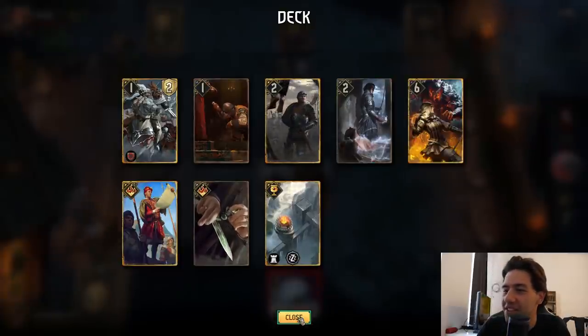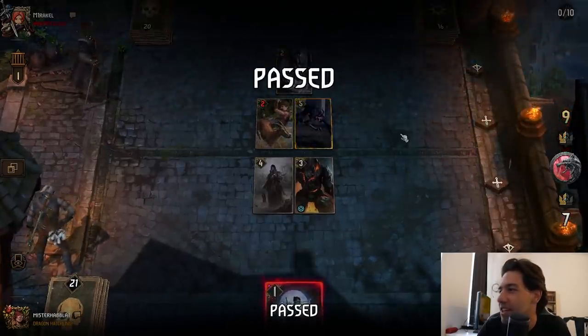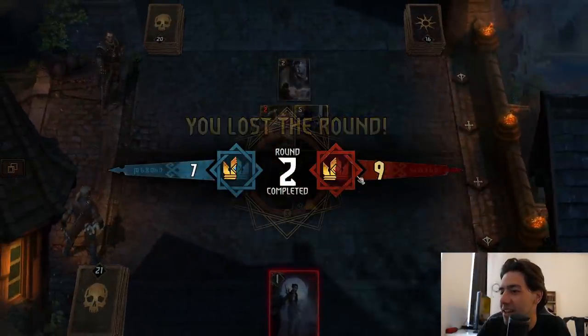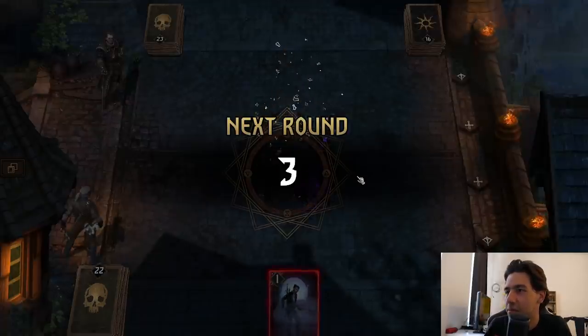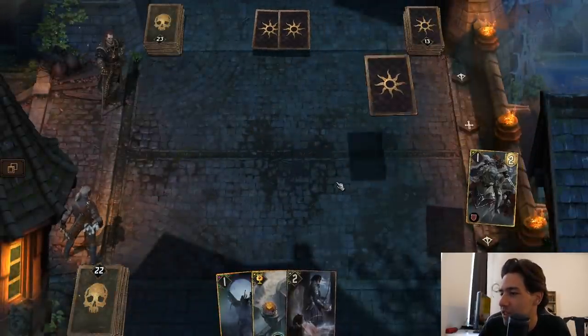He goes Jhin. I mean, I would've won anyway, right? It's an easy win, but being able to just have double Assay with this is pretty good. That is pretty good. Literally no disruption — I don't even need Defender at this point anymore. Oh, I can even clog him further. That's so good.